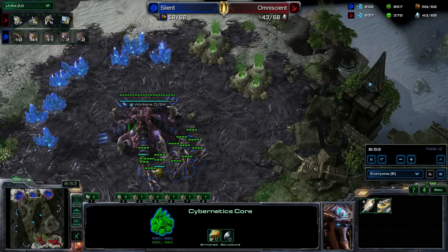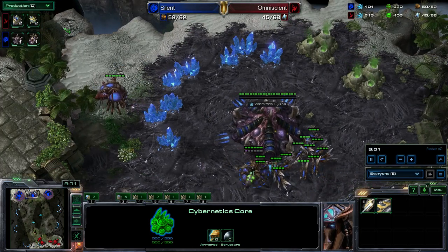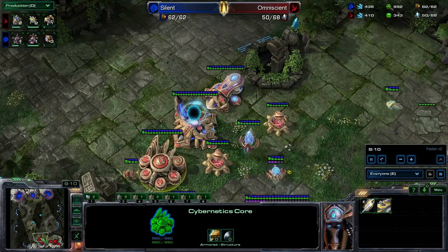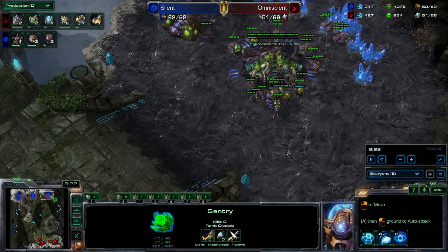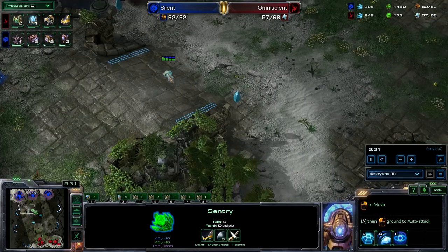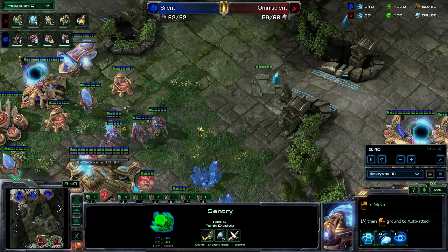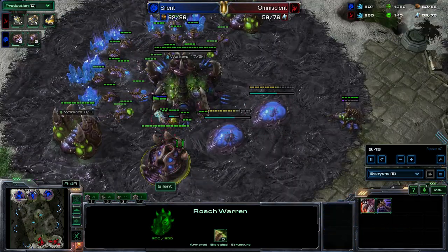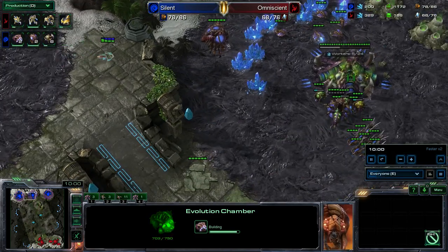Supply wise, he's got a pretty good lead. Worker wise, he's not as far ahead. My two nexuses — chrono boost and probes constantly — it's helping me out a lot. And I have like no attacking units: one sentry, zealot, and a couple of cannons. So if he did decide to go for a roach bust, it probably would have worked. Observer is going to go see what's going on around the bases. I'm going to go into immortal production, because immortals are the answer to everything. And I'm very happy to see a roach warren down. His upgrades have not started yet, whereas mine are already in progress.